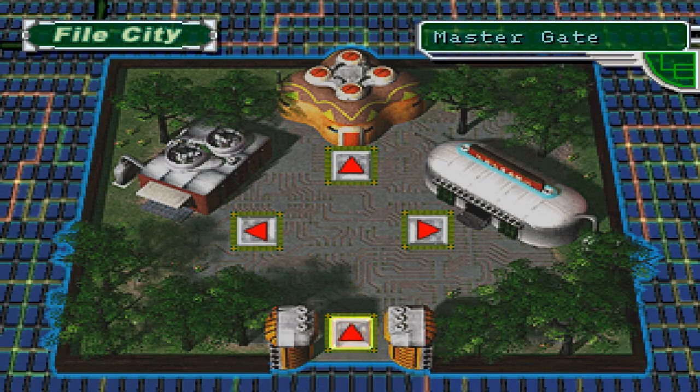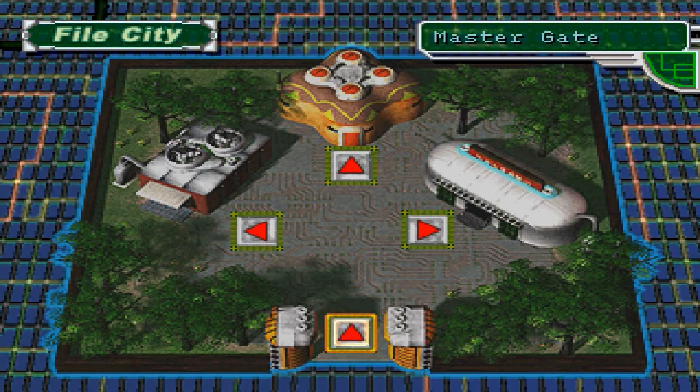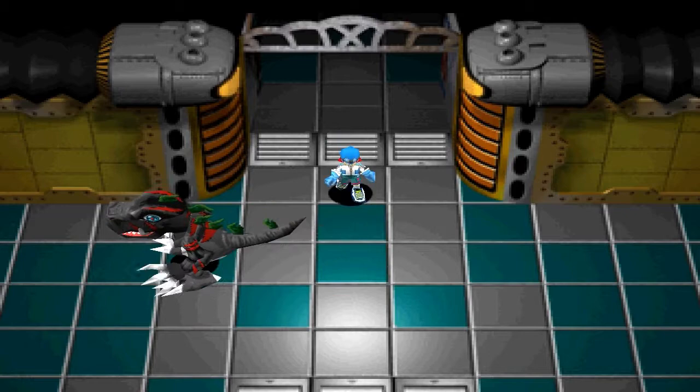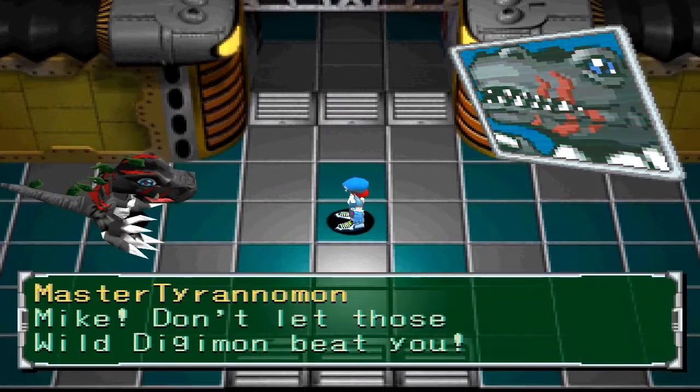Hey guys and welcome back to Let's Play Digimon World 2. In the last part we defeated the boss of Ports Domain. We got an Electroder which is an item we just happened to pick up on the floor, and we decided to take it with us because that's what guard tamers do. It worked for us with the Archive Key, so why not.